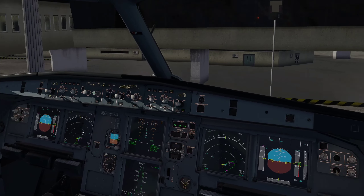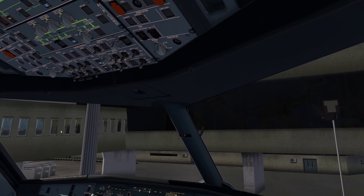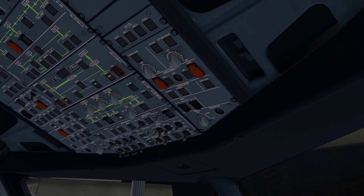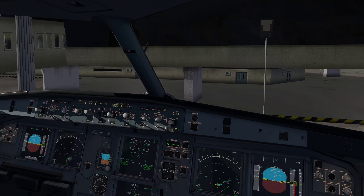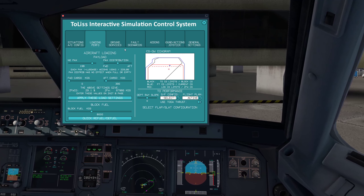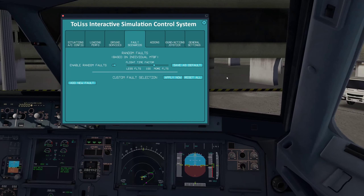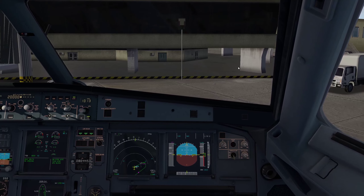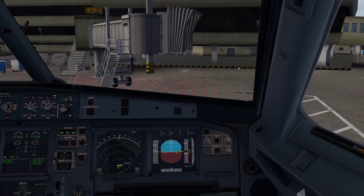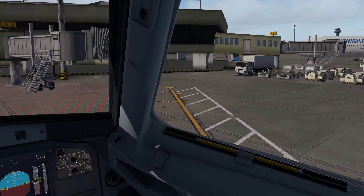Ground, Cebu Air 641 ready for pushback and engine start. Pushback and engine start approved. I also have enabled random failures — the flight time factor is at 100 times, so it's 100 times more likely to have a failure. In real life that would be very rare, but in a sim you want it a bit more often. The first time I tried it, engine one failed — that was exciting, didn't know what to do, but I managed to land in one piece.